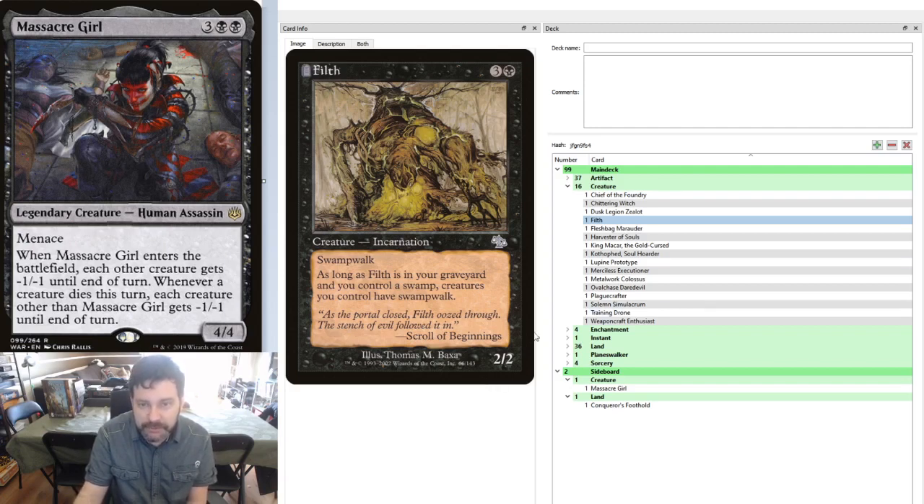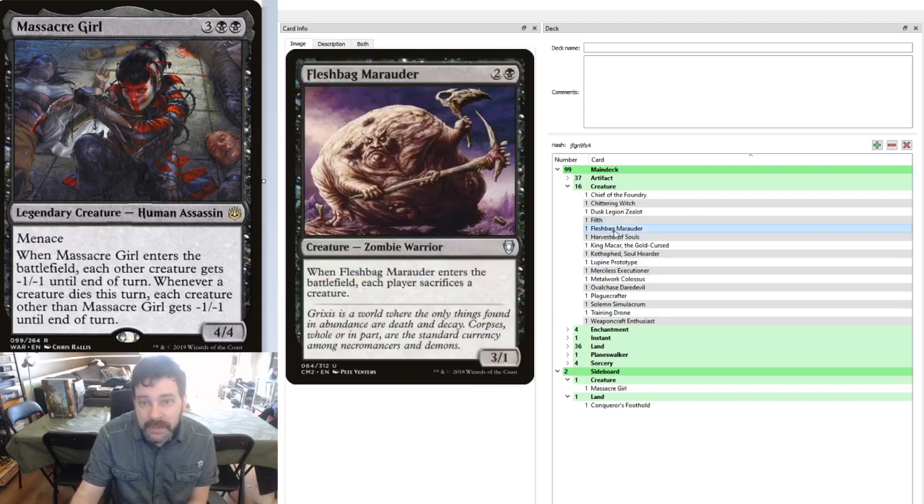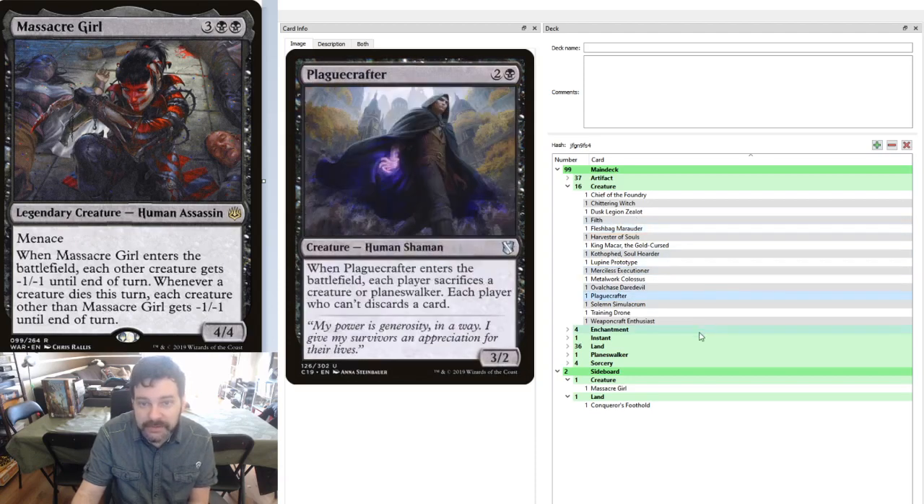Here's our 2-toughness creature that we want to actually have in our graveyard. We're running the full suite of 3-mana sacrifice creatures: Fleshbag Marauder, Merciless Executioner, and Plague Crafter, all here for our playing pleasure. The trick with these guys — you play them for 3 mana, tap them to crew a vehicle, and then sac these guys so everybody has to sac a creature. And then your crewed vehicle can swing in.